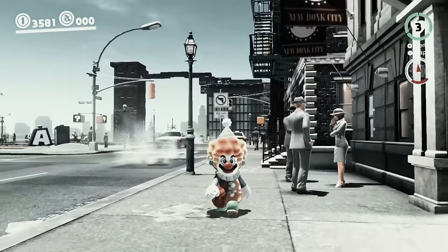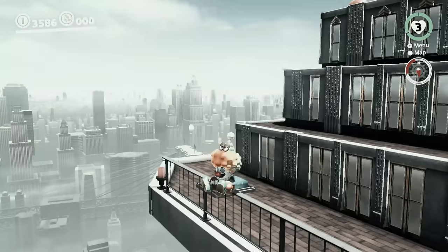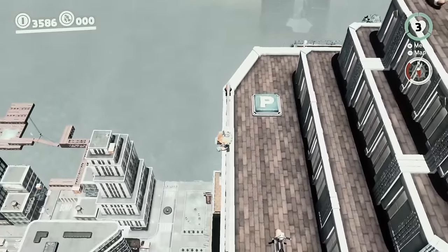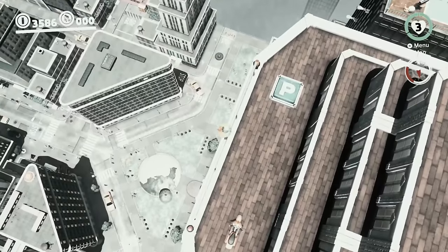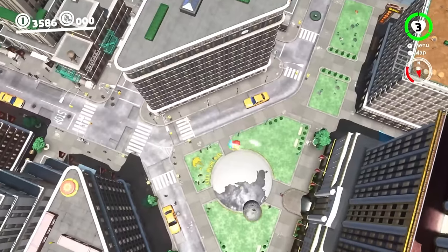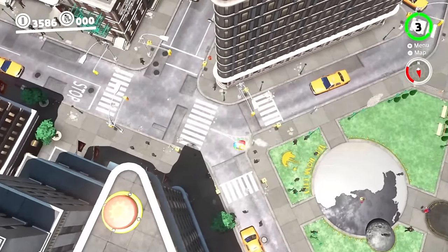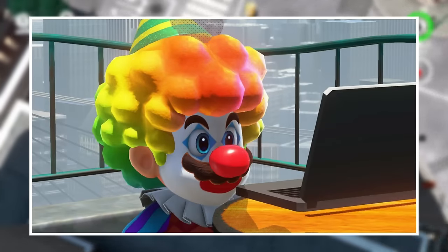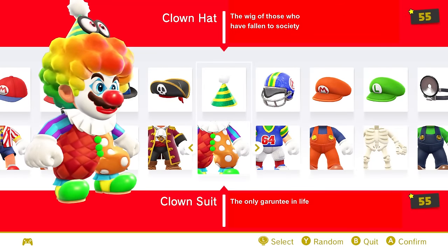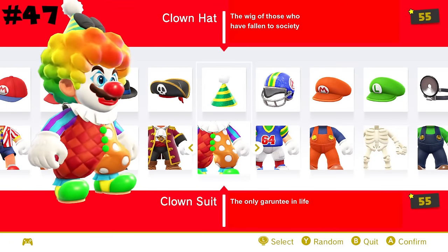The clown outfit is a deep dive into what someone can become when broken by society — a truly tragic outfit indeed. But in all seriousness, this outfit looks really bizarre in gameplay, and the only reason it's this high is because I like one particular image here more than I should, so that gives it a huge boost. I couldn't find any origin for this costume, so I'll just stick with my society game theory, putting this at number 47.